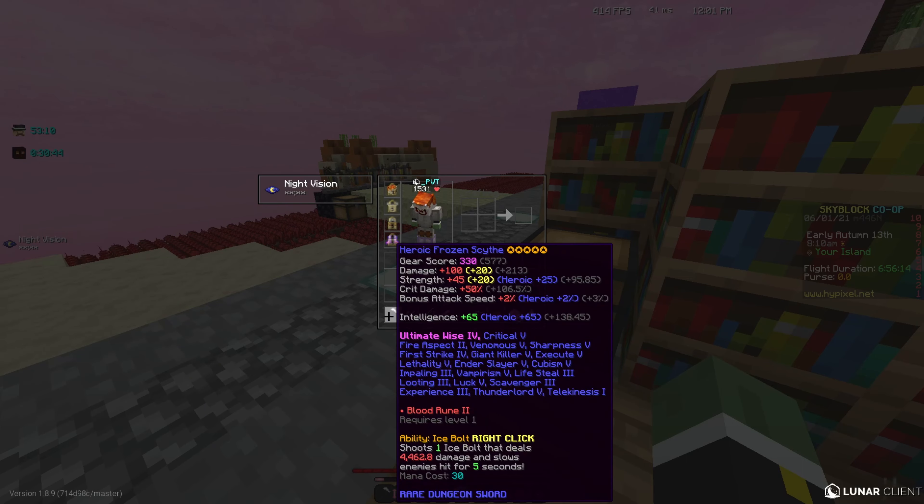A young lost adventurer — perfect, let's fight this. With my aspect of the end, let's hit it. Watch how fast it is — it's running at me super fast and I can't do anything about it. Then I switch to the frozen scythe and look at how slow it is; it just can't do anything. If I wanted to use my aspect of the end, I hit it with the ice bolt ability, switch to aspect of the end, hit it with the ability again, switch back. It really shreds through the lost adventurer. Here's an angry archaeologist — gone, dead.